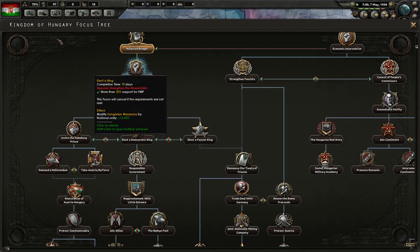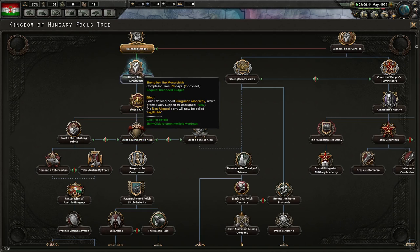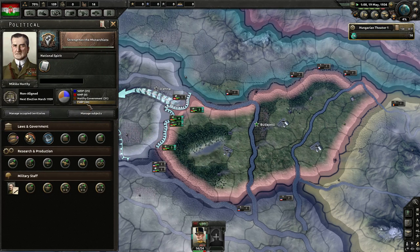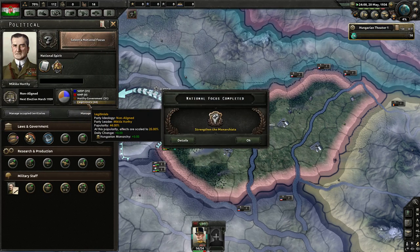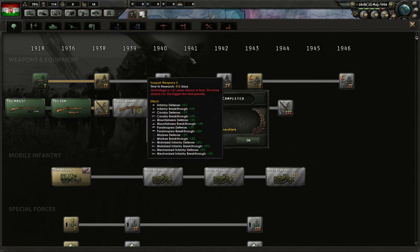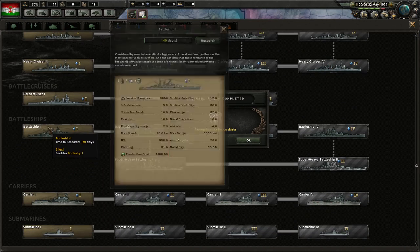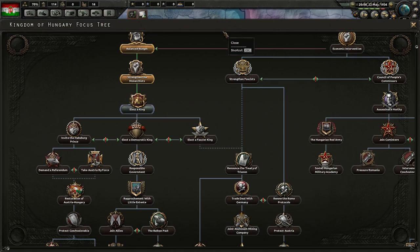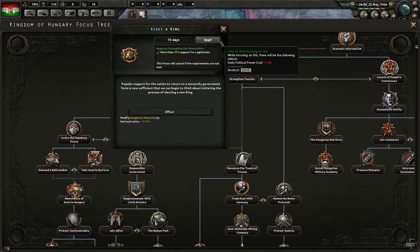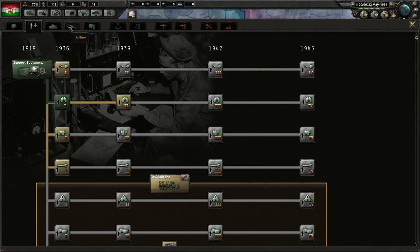Strengthening the Monarchists is running. We have another two months before we can get the fascist advisor. The Legitimists will be in soon — F48P are now Legitimists. At some point we need to research battleships, so we'd better do that now. With Strengthening the Monarchy done, we shall elect a King.